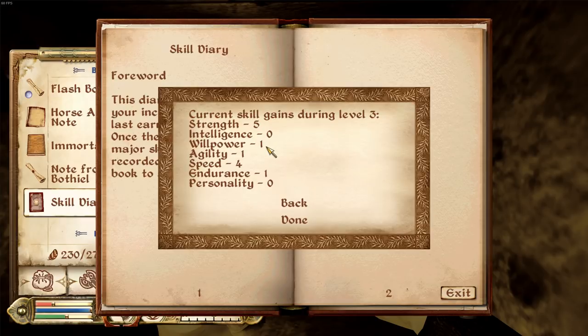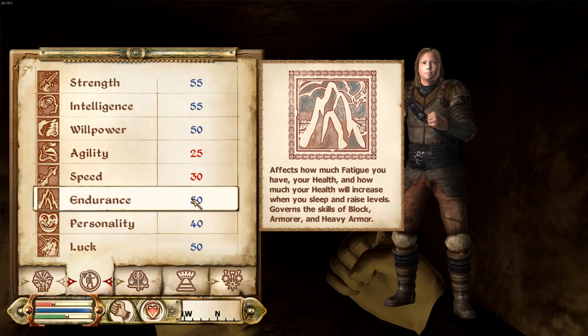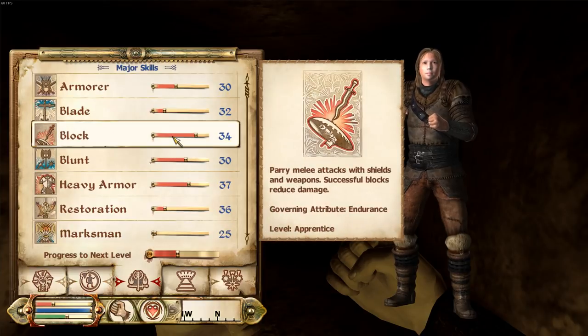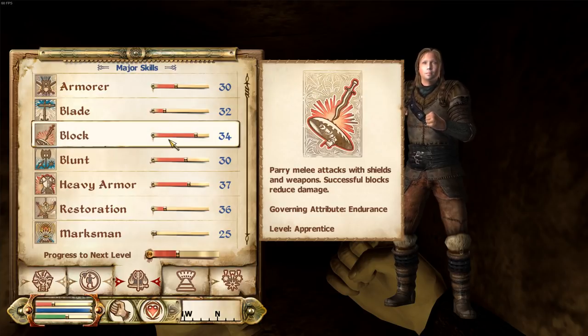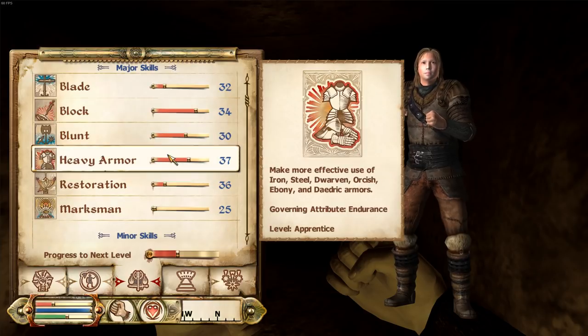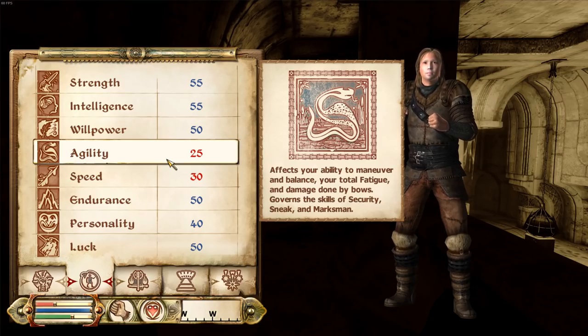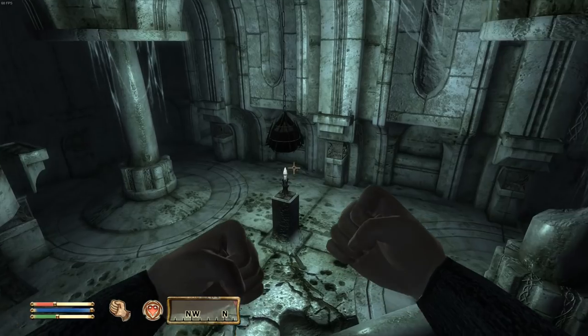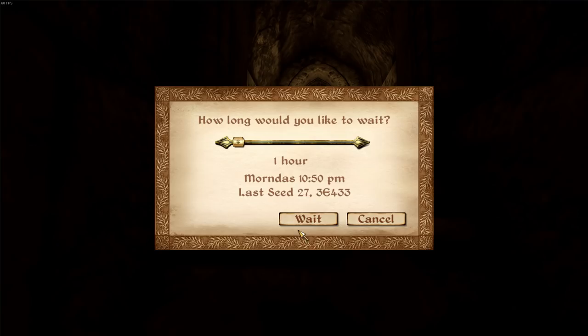We've leveled up hand-to-hand and light armor a few times. We're at five in strength and four in speed. Speed, strength, and endurance or agility are probably going to be our main focus. For endurance we have block, heavy armor - all in our major tree, so we'll want to level just endurance. Willing stones are super handy. We can put some into speed, no harm in some agility - security, sneak, and marksman are all agility and we don't have them in major skills.